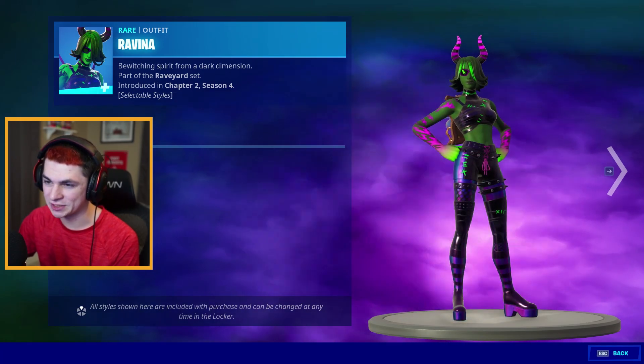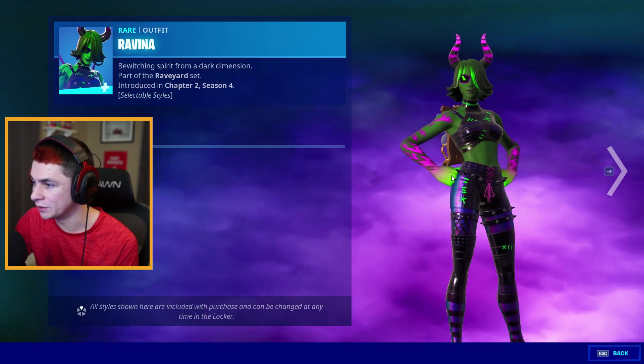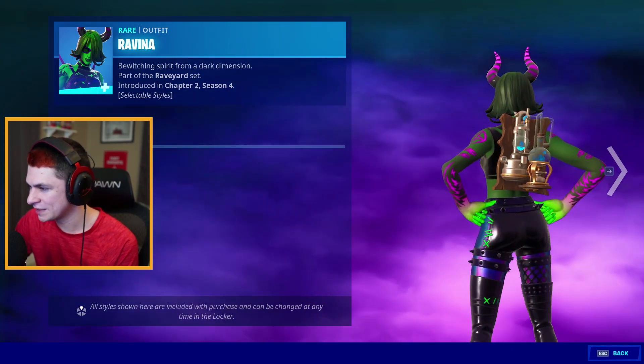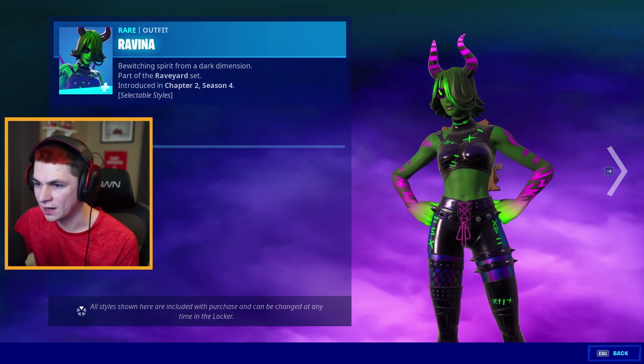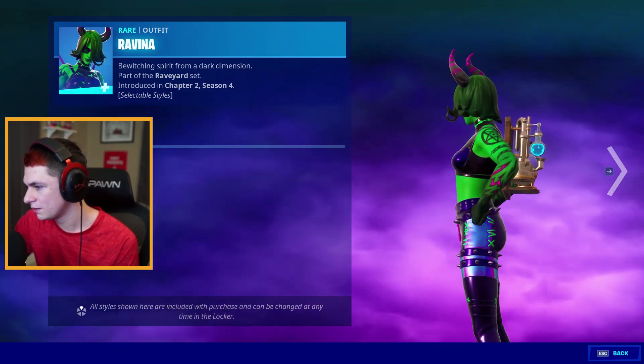There's two styles for the skin. There's the regular style that you see right here and then there's also the glow. She kind of has like a darker skin tone to her with the glow form. And then her fingers are what's supposed to glow, and like a portion of her hair and then the glasses a little bit. To be honest though, I feel like the default one still looks better in my opinion.